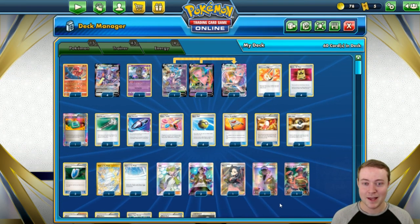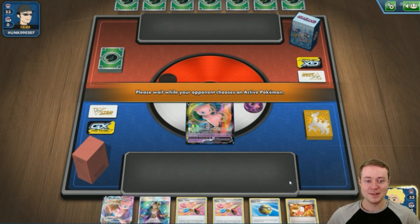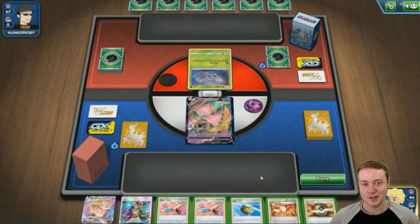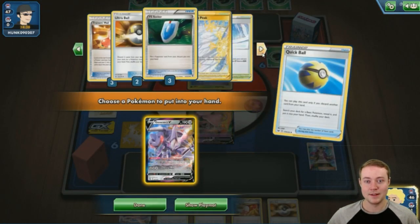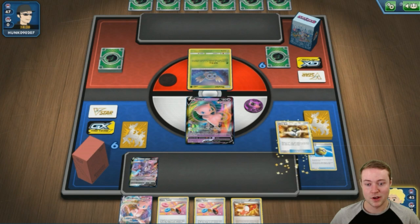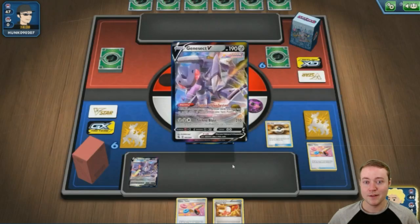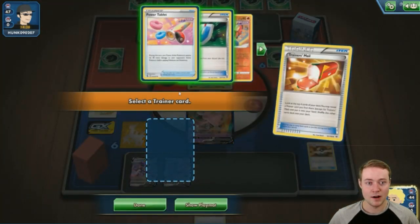Game one — starting with a Mew V but our hand doesn't have many outs to Pokémon. We're up against the Rowlet and Alolan Exeggutor GX deck, which plays item lock with Vileplume and can evolve up into it on their first turn. Their main attacker is Decidueye, which prevents damage done to it by Pokémon V, so we'll need to use Max Miracle in order to attack it. We have two Mew VMAX in the deck so as long as we set both up we should be fine. Let's see what we get off Trainer's Mail.